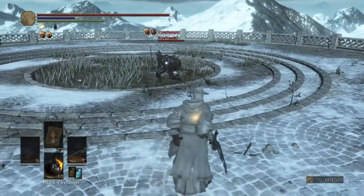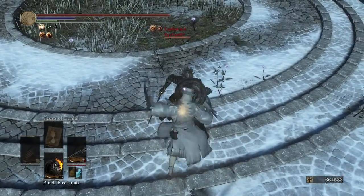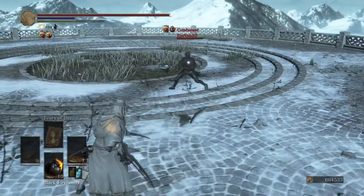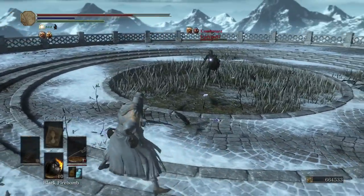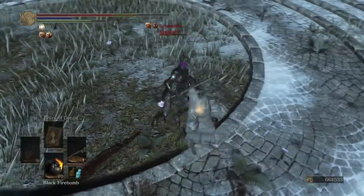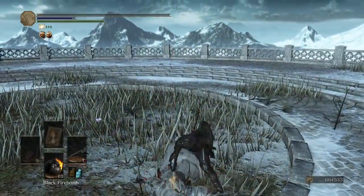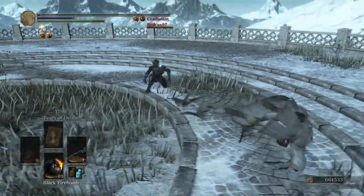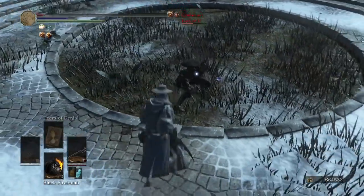Looks like straight sword and small shield. Almost got behind him there. Just slapping that shield with some claw action, trying to get some bleed. He definitely got the better of that trade — only did 80 damage. And the parry. Claws are really easy to parry. Now we're going to do this — this will be fun.